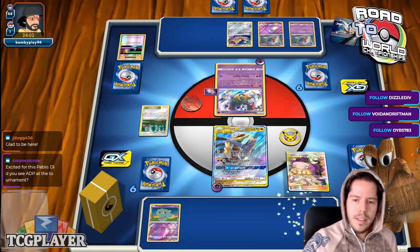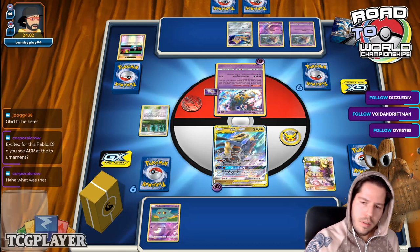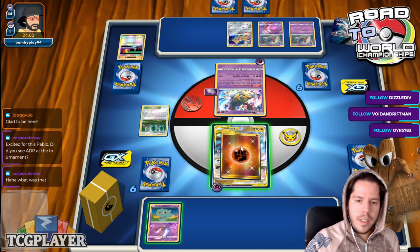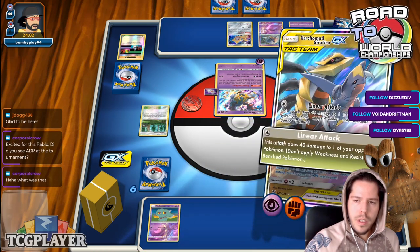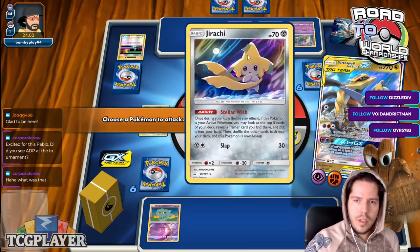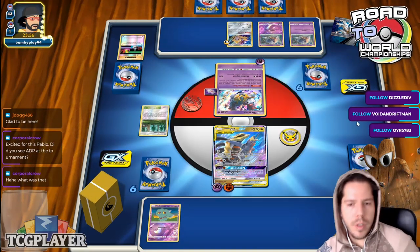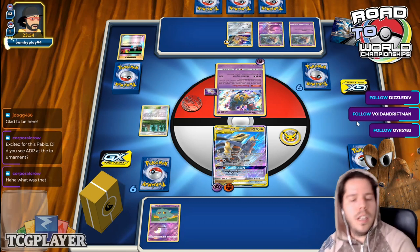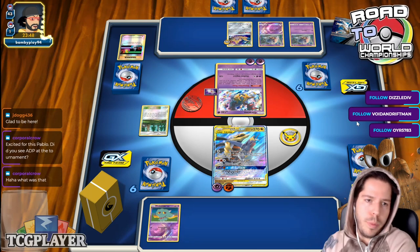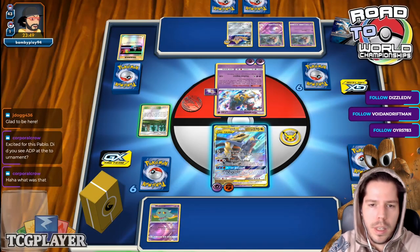I'll Cynthia-Kiawe to have Greens access, which is usually almost always better — unless you're looking for energies, having Greens is better than Cynthia-Kiawe. Then I'll go ahead and attach here. I'm going to go ahead and Linear Attack onto the Giratina. I don't know if my opponent will evolve. I really do want to take at least a couple of prizes with the Garchomp-Giratina. I'm really in absolutely no rush here — even spreading a bunch of damage could be ideal.